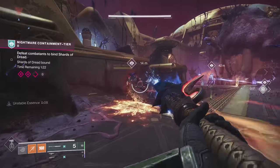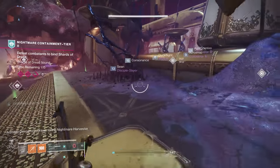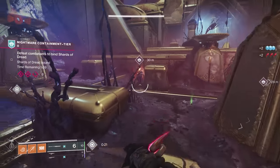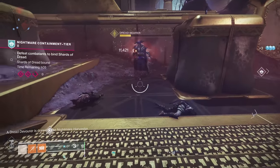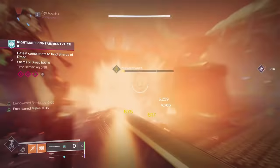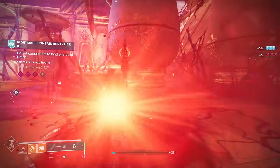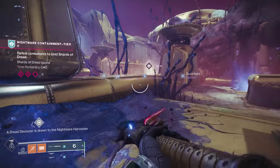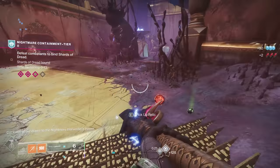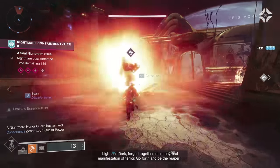We're going slower than I'd like because either we lost the group or people are dying. We're only going to have a minute to kill the entire boss, which is definitely going to be a problem. It's not a big deal if you don't kill the boss — the only difference is you won't get the heavy ammo box. Once the final orb is dunked we're going to have 90 seconds on the boss, so we definitely have to act fast.